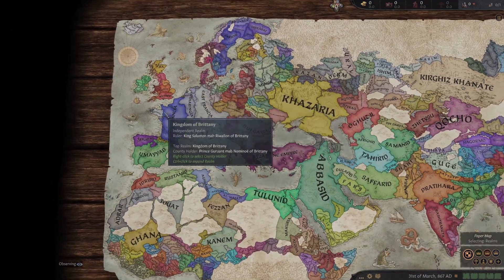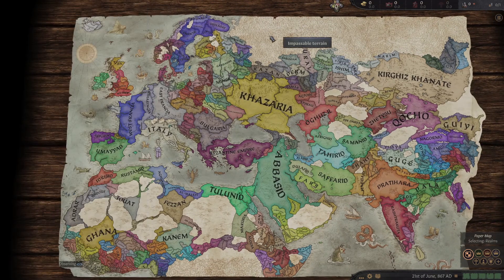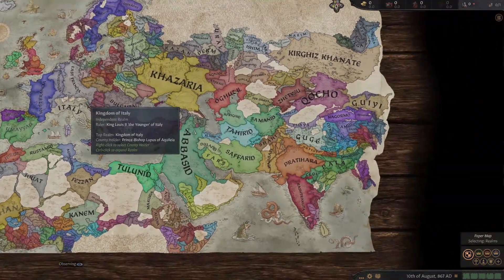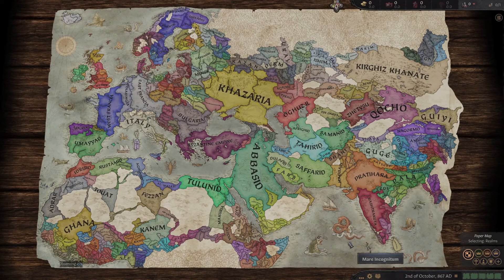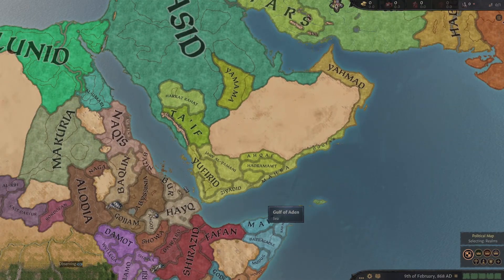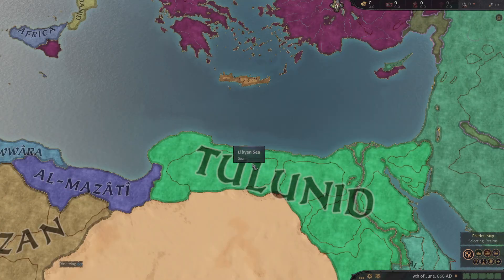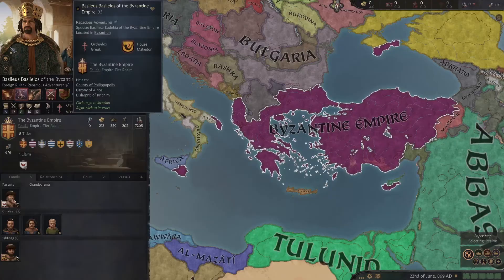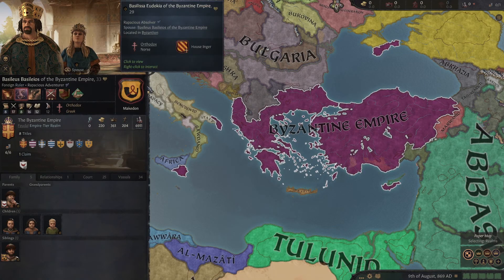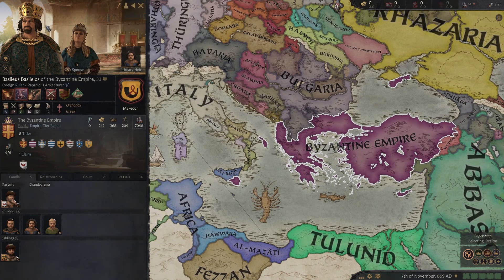Right off the bat, one thing that's quite a bit different than CK2 is this map. It's a beautiful map - from the outside it looks so mappy and stuff like how you'd expect a map, but as you zoom in it gets more like what you normally expect from a grand strategy game. The graphics are very cool, and over here you can see the full character body, not just their face.